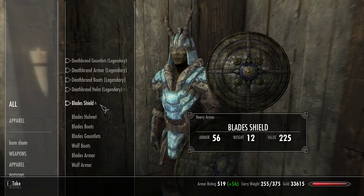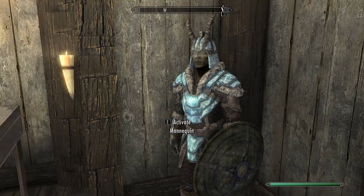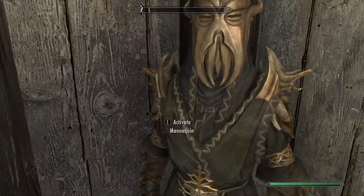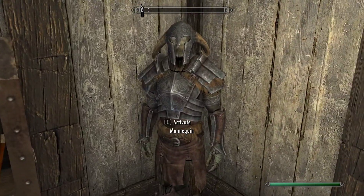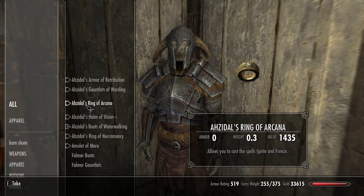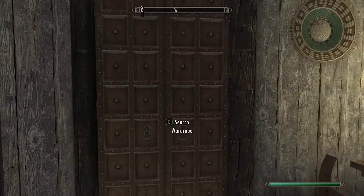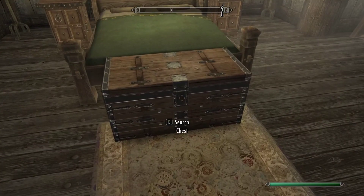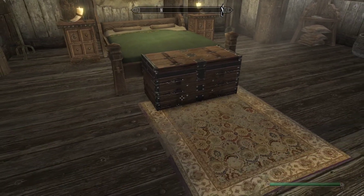I did the Deathbrand quest, which you have to be level 36 to get, and you need to do it in Solstheim. I did the whole Solstheim main quest — Mirax full armor. I did the whole Skyrim main quest, so that stuff's all done. This is the Azadale stuff, which you get in Solstheim. I just actually got all the Dragon Priest masks, so that's pretty sweet. And I have all the Daedric artifacts as well.